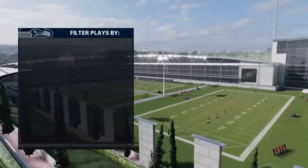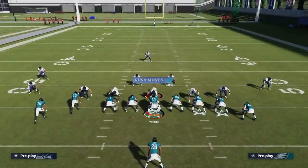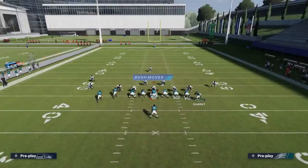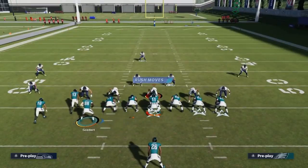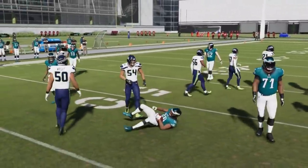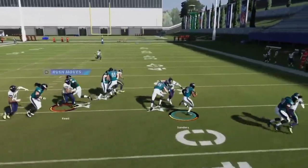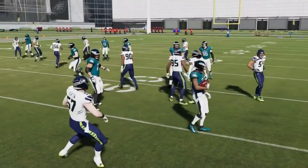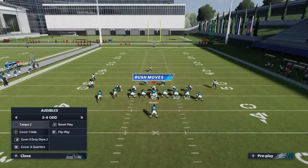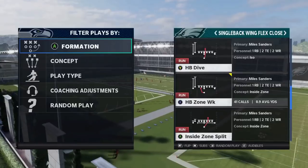Next up we got the Halfback Stretch. You can run either side — typically go away from wherever the box safety is. Against man coverage it's going to be best to run it to the tight end side. Against zone coverage it's going to be best to run to the other side and motion one of these guys across. Against man coverage there's nothing really out there, so that's the better option. Against zone you typically run it to the left.